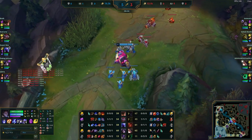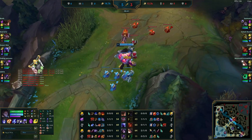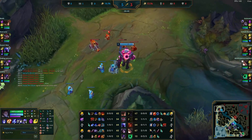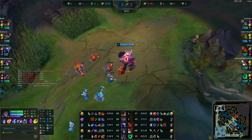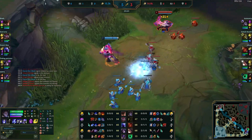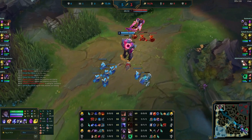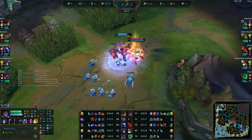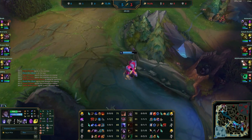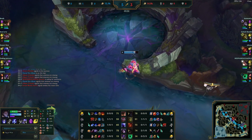Now the thing is, he recalled but I have control of the wave because it's bouncing back. So what I want to do is slow push and crash on wave two or three, then rotate mid to see if I can find something. He can never fight me in this wave because he'll actually lose it — I'm an entire level up on him and he's just perma-tanking minions. He recognizes that, backs up, and I'm like, cool — now I have an opportunity to go mid because he's dealing with the wave.